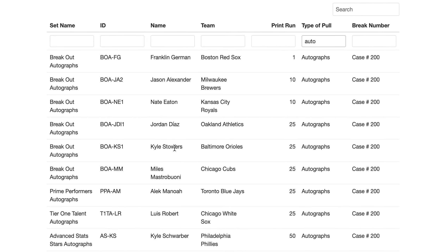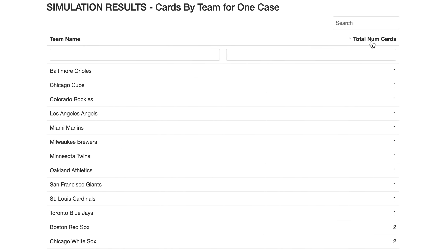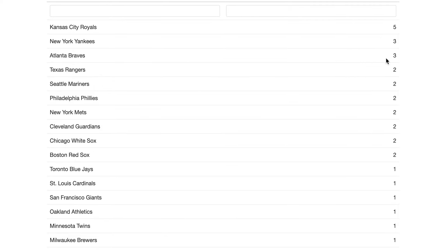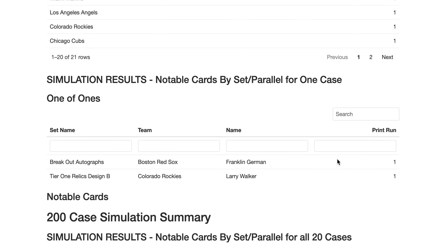We got an Acuña auto numbered out of 50 — that's your typical expectation and where you should set your bar. We did get a memorabilia one-of-one of Larry Walker for the Tier One Relics Design B. Looking at the breakdown by team, we got the most Royals with five, plus some Yankees, Braves, Rangers, and Mariners. That's just for one case.